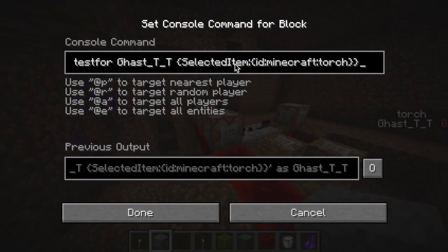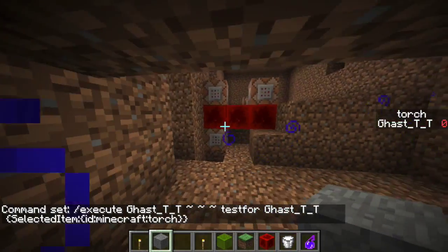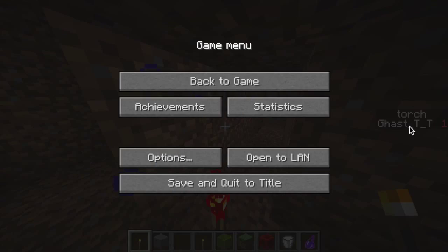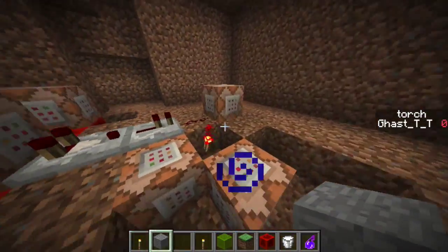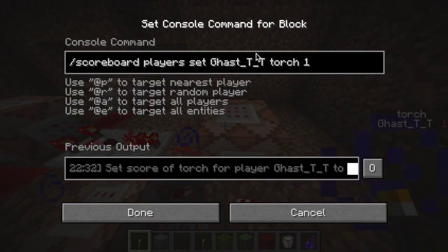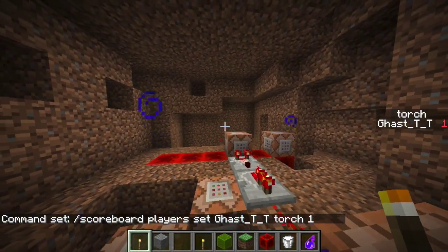How this works: it's testing for a torch in the selected item slot on your hotbar. Right now I'm holding this stone block, and if I go to this torch you can see my torch score right over here went to one, and if I scroll off it goes to zero. When it detects the torch, it powers this command block which sets my score of torch to one, and that activates all those fill commands.